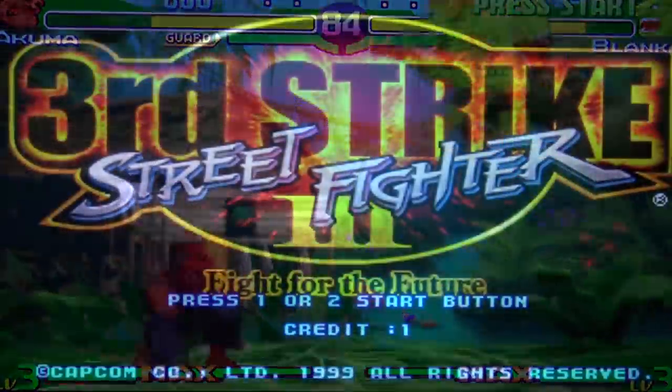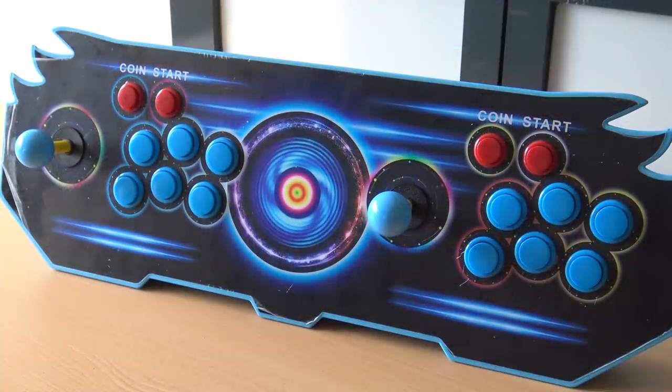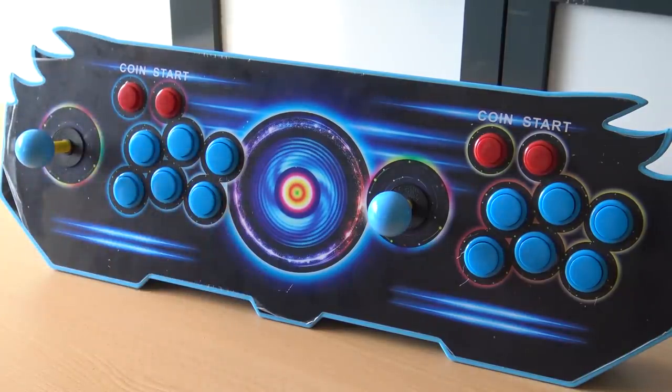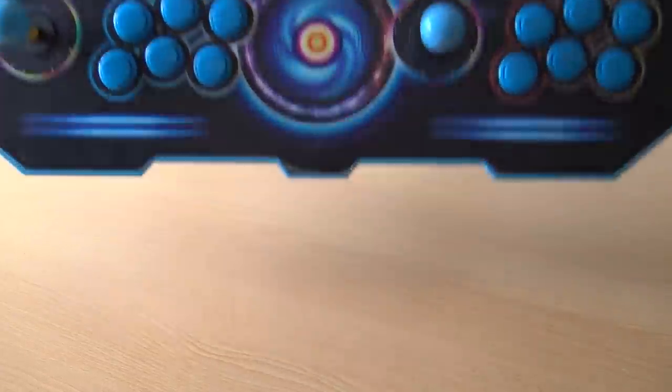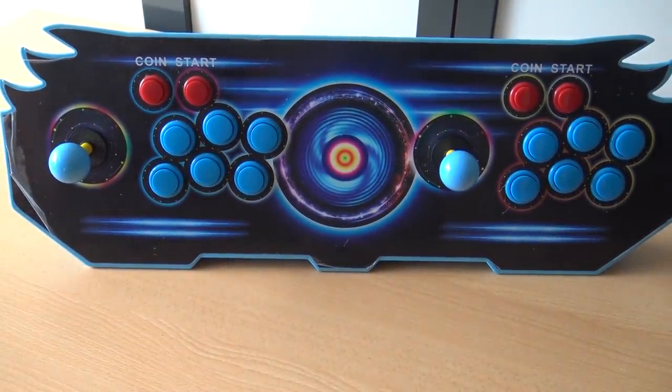These boxes only have 480p output compared with other boxes that have 720p or sometimes even 1080p. The Pandora Box 5S comes in different variations when it comes to the game count, but the game list is not very important here — most games are doubles, hack versions, or other region variants. There's no search function and no way to add games, so what you see is what you get. That puts the 5S at number 10.